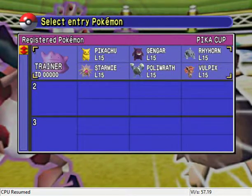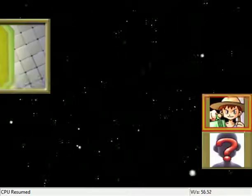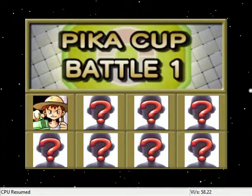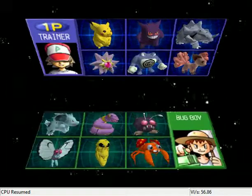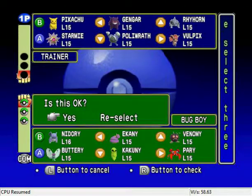As you can see, my team is: Pikachu, Gengar, Rhyhorn, Stormy, Follywrap, and Vulpix. Our first battle is against Bugboy, who has mainly bug type Pokemon, which will be pretty easy.